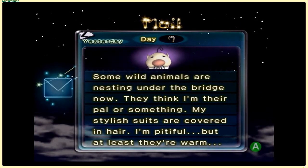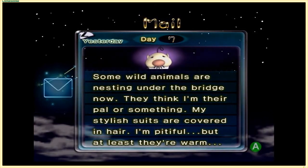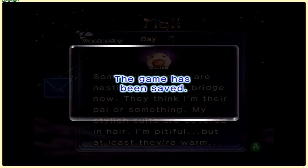Some wild animals are nesting under the bridge now - they think I'm their pal or something. My stylish suits are covered in hair. I'm pitiful, but at least they're warm. Next time on Let's Play Pikmin 2 we return to the Awakening Wood for one last cave - it's gonna be a doozy. Eight floors of madness, at least I think it's eight floors - it might just be seven, but there's only one way to find out. See you later, space explorers!